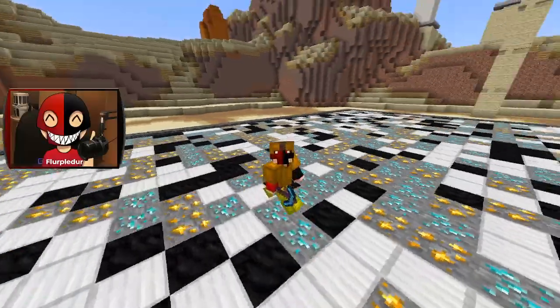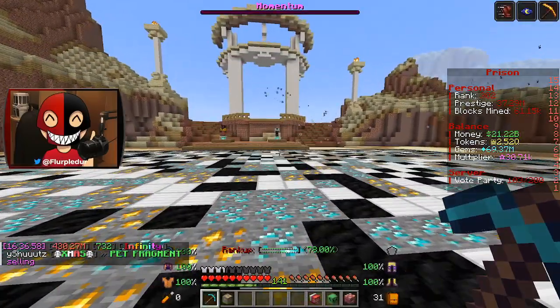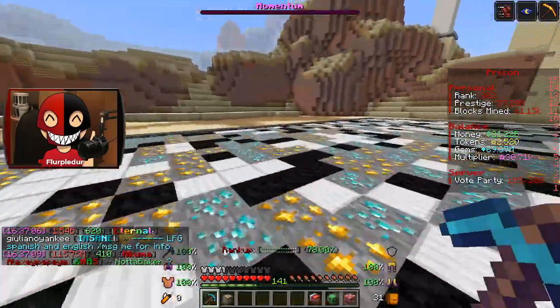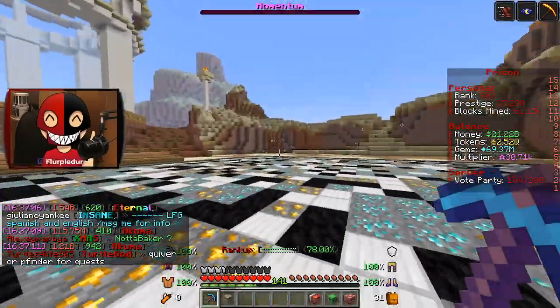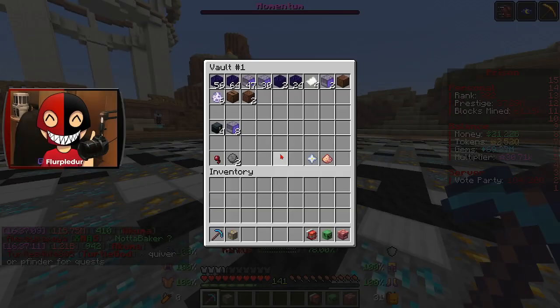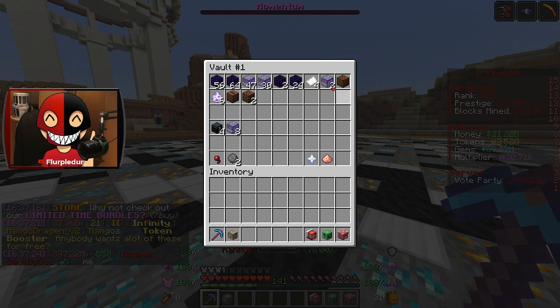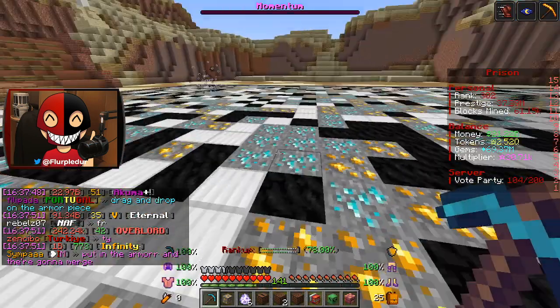Hello and welcome back to some Minecraft Prisons. I am super excited for this one. I have been hard at work AFKing. I've got 2.52 Q tokens to enchant today. On top of that, I got 69 million gems, which is super freaking awesome. I've got some things to open. A lot of this I'm probably going to end up skimming through, or this late into the season, I might just start opening most of the stuff off camera. These will save for later.